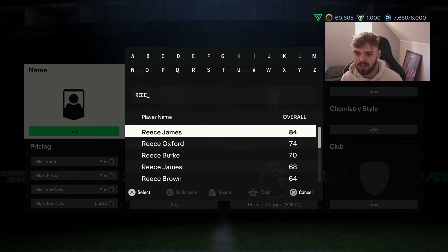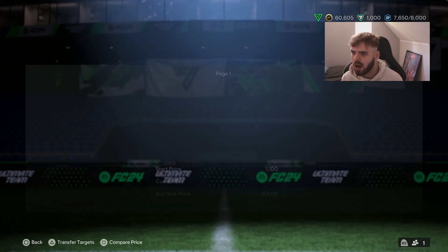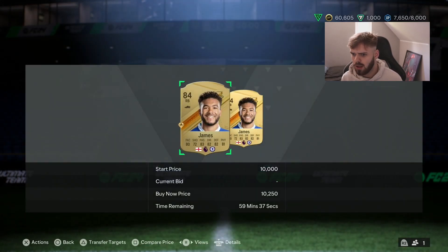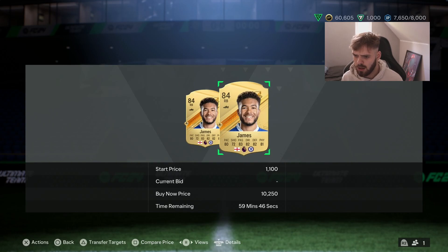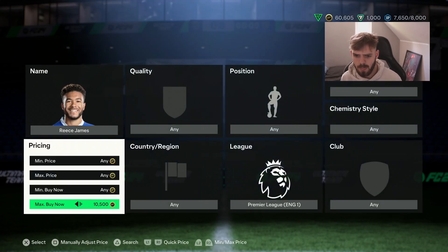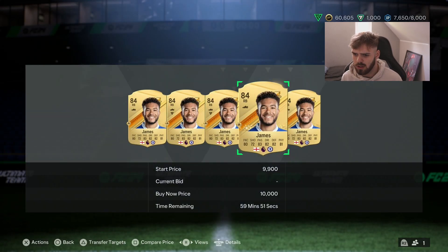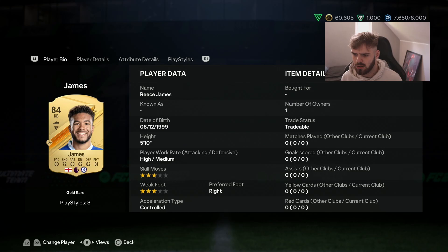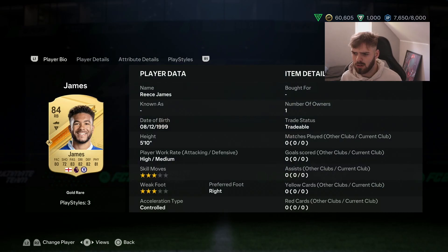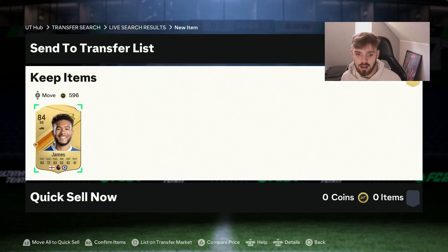The next player I want to buy is Reese James. I think he's around 10k, maybe just under. That one's not fresh, that one's not fresh - I want a fresh one. That one's fresh, gone. That one's fresh. There we go, we've got Reese James going to the team.